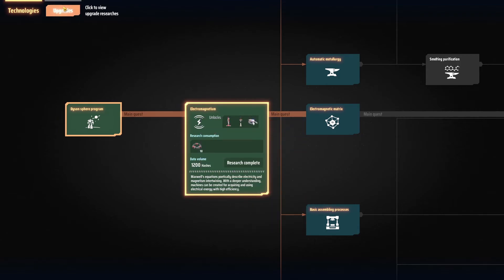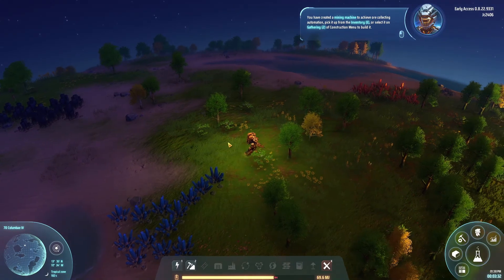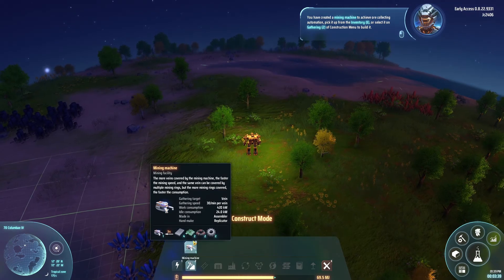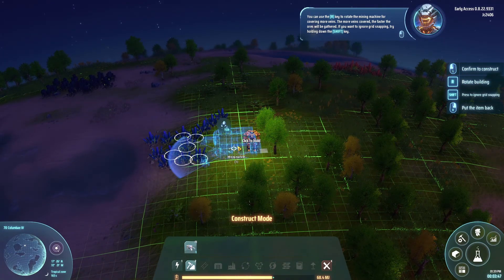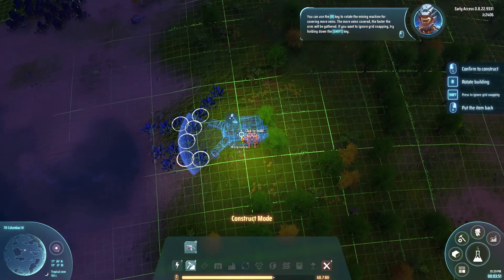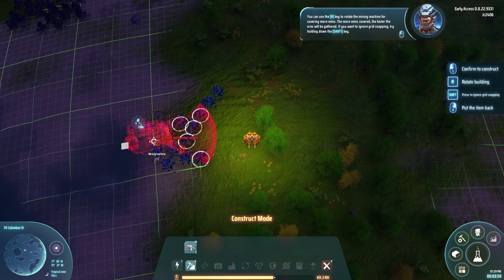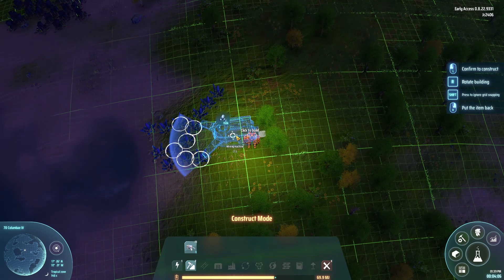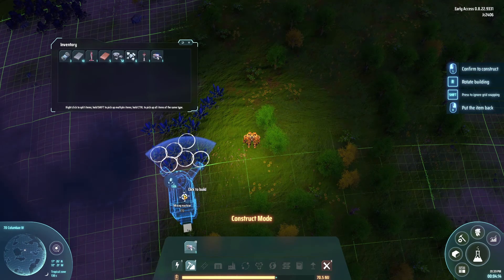You have created a mining machine to achieve ore collecting automation. Pick it up from the inventory or select it in the construction menu to build it. I have one in my inventory. You can use the R key to rotate the mining machine for covering more veins - the more veins covered, the faster the ores will be gathered. Six seems to be the best coverage, so we're going to go down there. Plop! There we go.